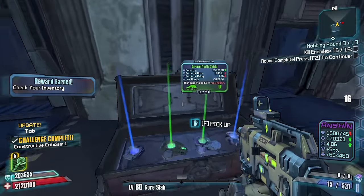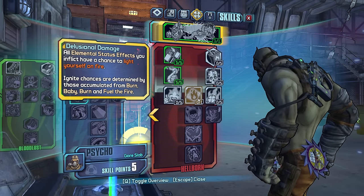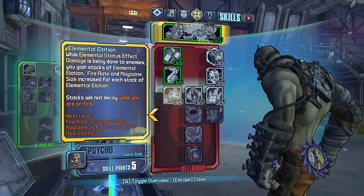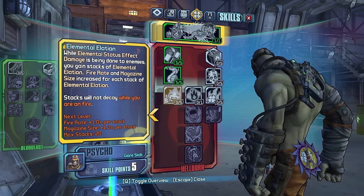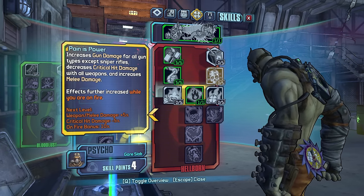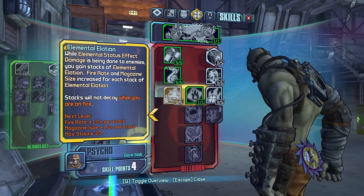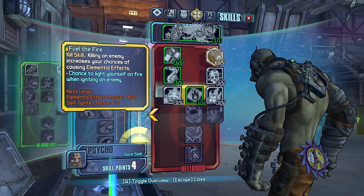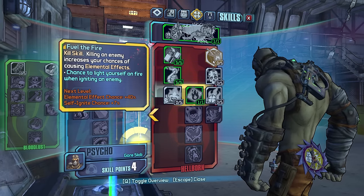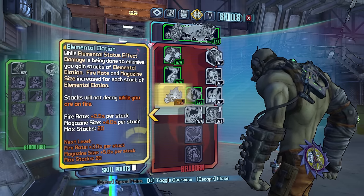Come on — large, large. Press tab, let's get our points. An elemental status effect: all elemental status effects you inflict have a chance to light yourself on fire. While elemental status effects are being done to enemies, you gain Elemental Elation — fire rate and magazine size increase per stack. That is really, really good. Increases gun damage, increases melee damage. This fright side seems like if you're trying to go melee — we can light ourselves on fire easily enough without putting points in Field of Fire, so let's take Elemental Elation.